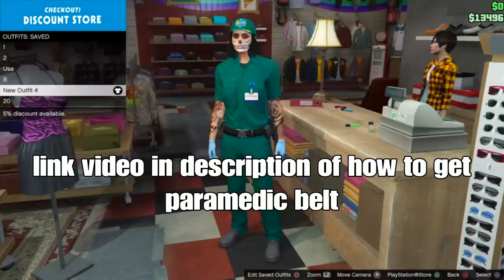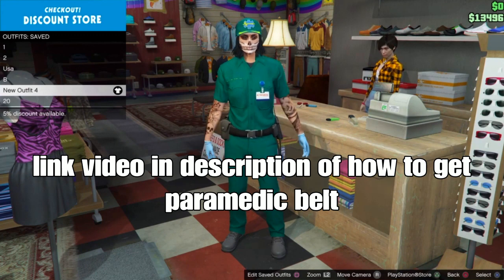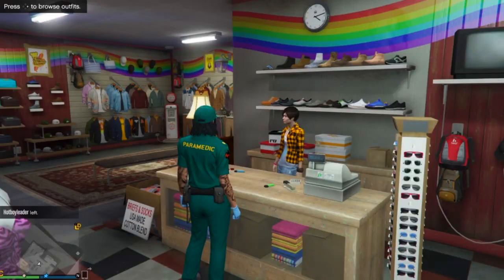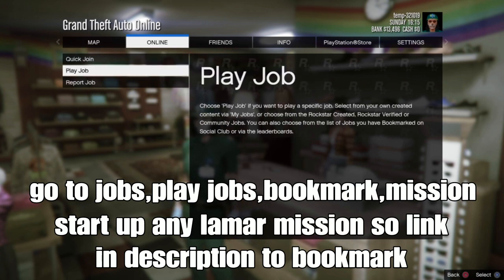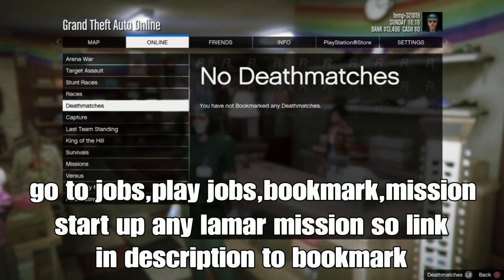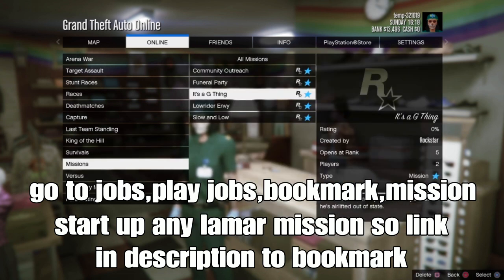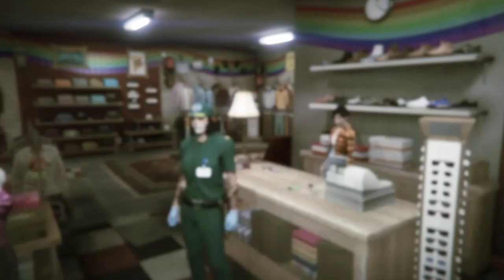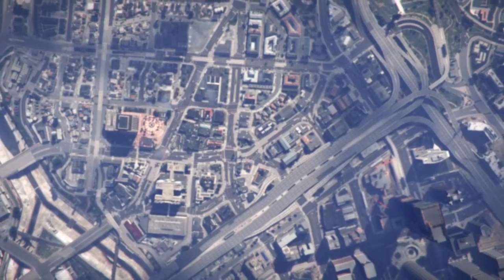I'm going to use this belt — I'll link in the video down below how to get the perimeter belt. You can use any type of gun belt or belt of your choice to add to your outfit top. Open your pause menu, go to jobs, play jobs, bookmark missions, and start up any bookmarked mission. I'm using the 'It's a G Thing' mission — I'll link it down below. Once bookmarked, find a new session and it'll be in your bookmark spot.